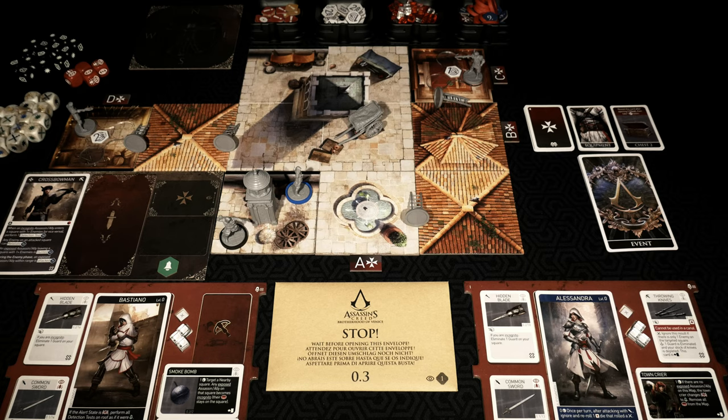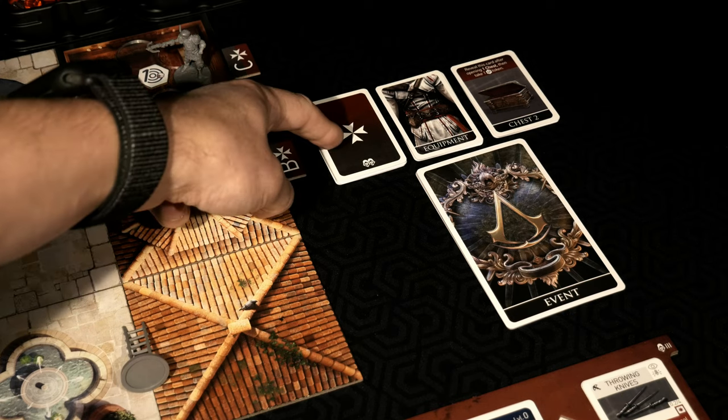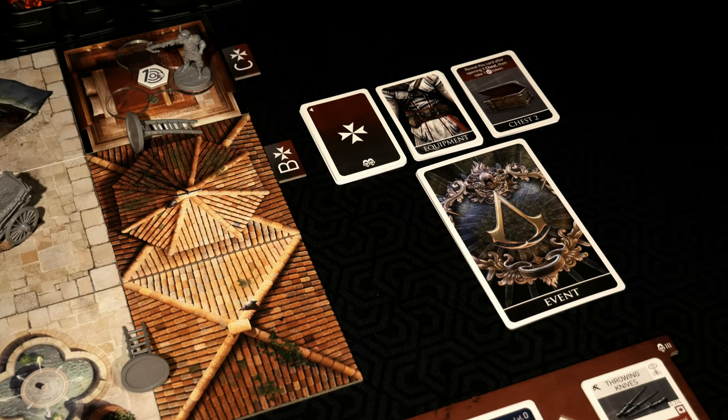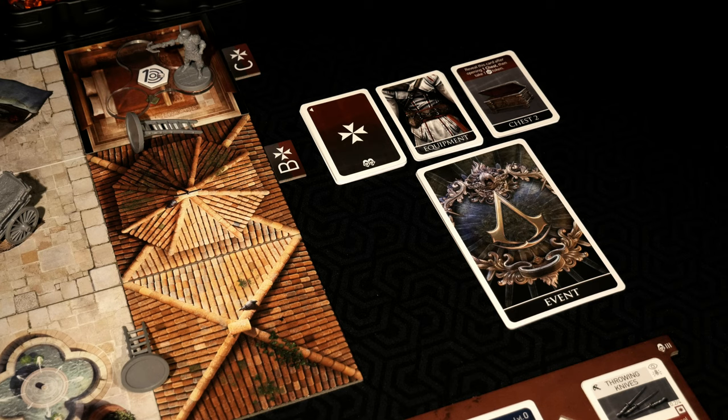I'm going to put a link to the entire showcase in the top right-hand corner right now, but we're going to dive right into Memory 0.3. I've already gone ahead and set everything up right up to the point where we're supposed to open up the envelope to see what's inside. Something new on the table would be this reinforcements deck here.